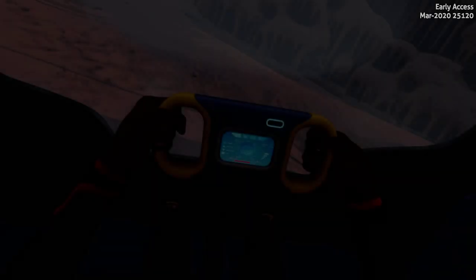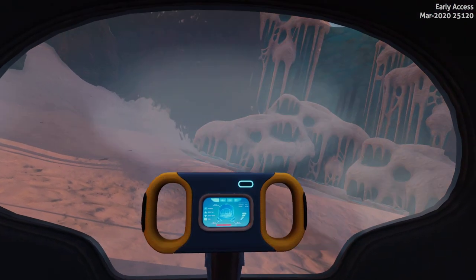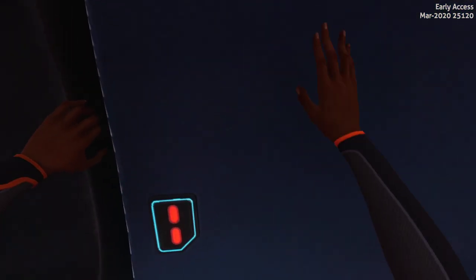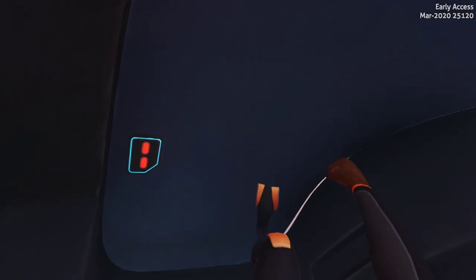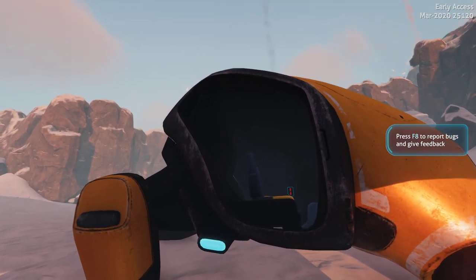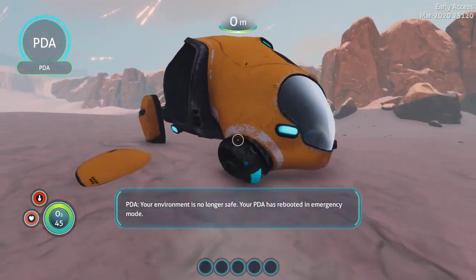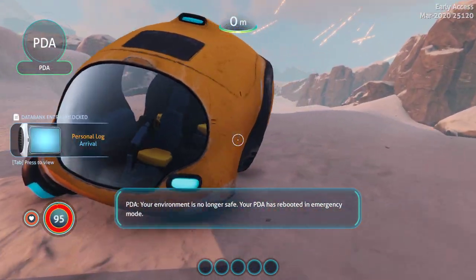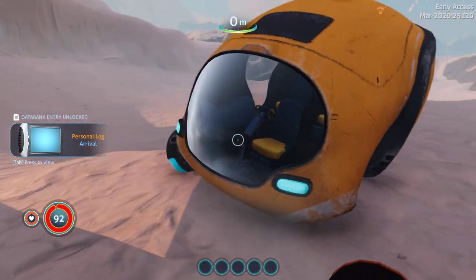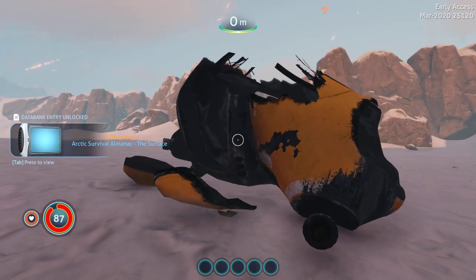All right, now let's see if we have got the prefab for the crashed ship. Come on, let me out of here — do we have the prefab? We do! And there's our pod. We got the crash ship pod prefab in game now. And it destroys even more — that's cool.